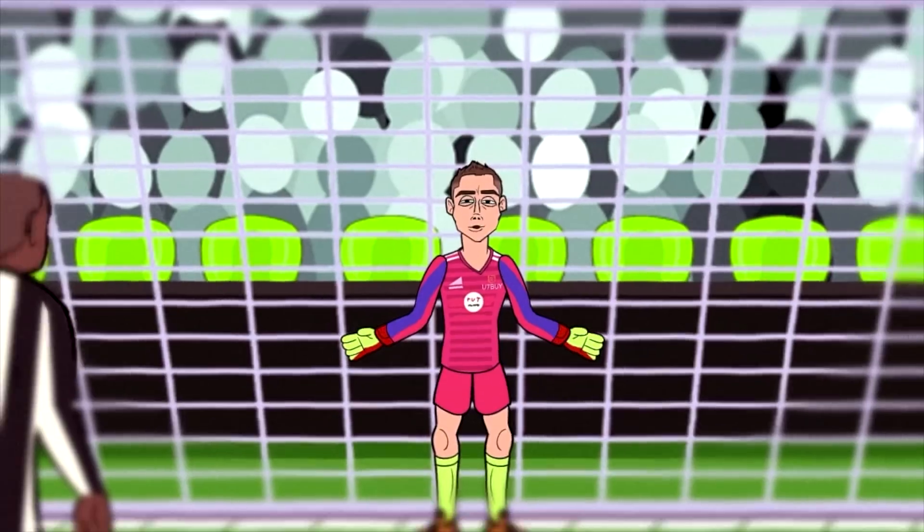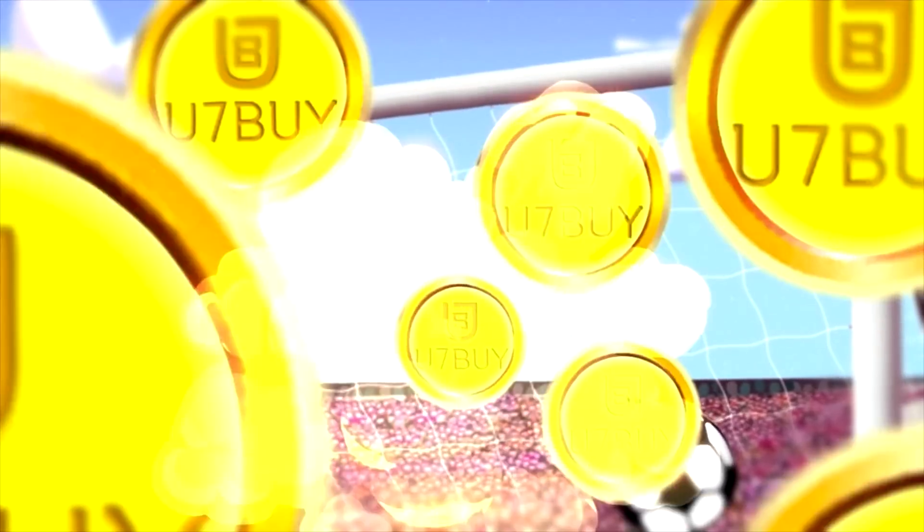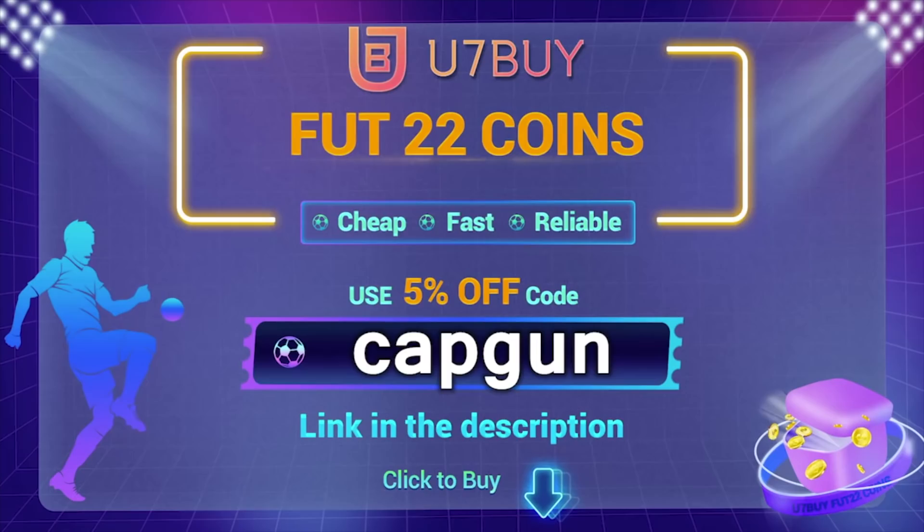If you guys want to buy some FIFA 22 Ultimate Team coins, there's only one place to go and that is use7buy.com. Their link is down in the description. Use code capgun to get yourself a discount.